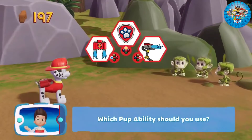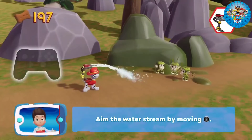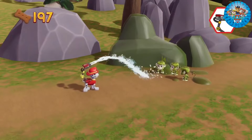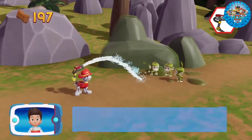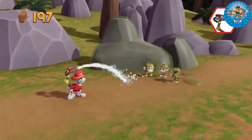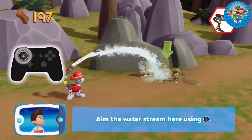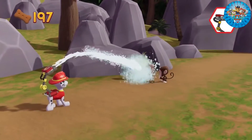Which pup ability should you use? Now let's try something awesome — aim the water cannon by moving the left stick. Aim the water cannon here using the left stick. Perfect, great job! That's great. You did it! Aim the water cannon here using the left stick — we're close, almost there. Keep going!